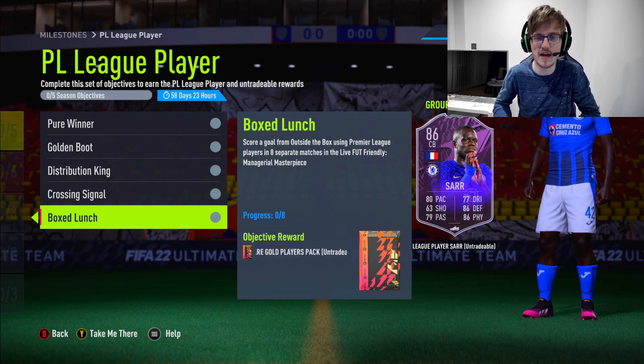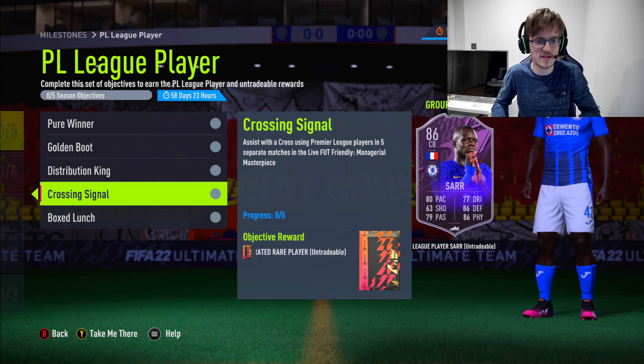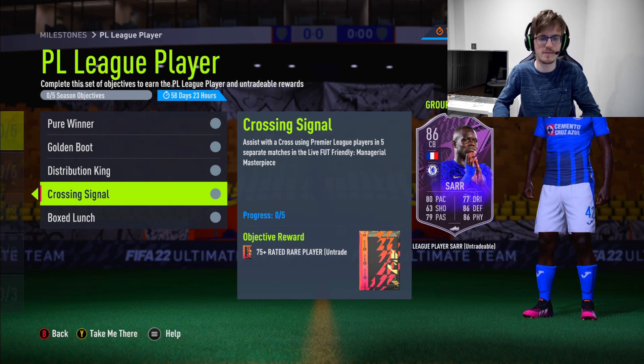But if you ask your opponent, he should be allowing you to score. Come on, let's work together on this — Malang Sarr looks like a beast card, and I know a lot of people want him. Assist with a cross using Premier League players in five separate matches.